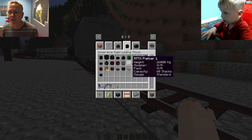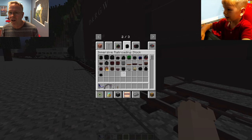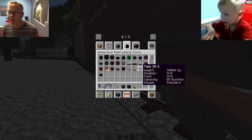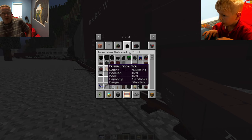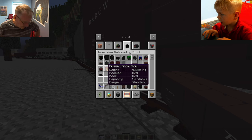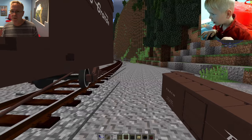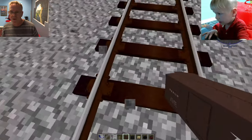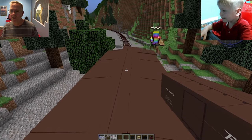Here's all the rolling stock right in here with all the tenders for the steamies. We love that coupling sound. And there's a way car, a tanker, and my favorite over there, which is the Russell snowplow - but we don't have any snow at the moment. So we'll have to do that snowplow later on. Cody's already been adding on some trains. All I got to do is just stand right behind it and right-click - boom, it puts it right on there and hooks it up for you.